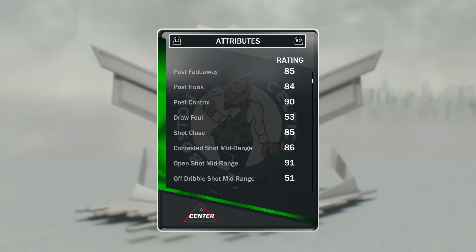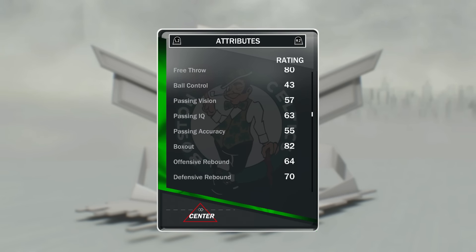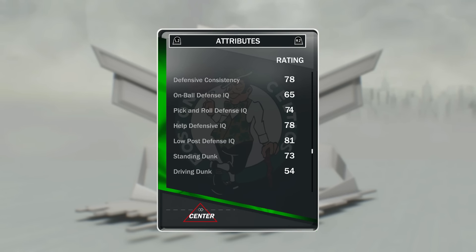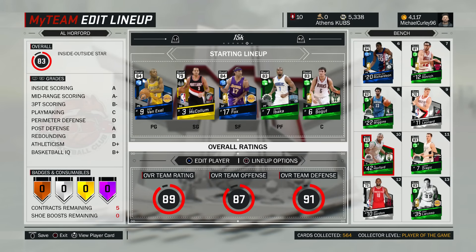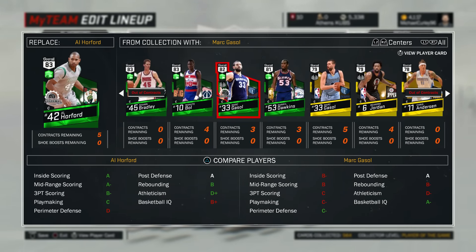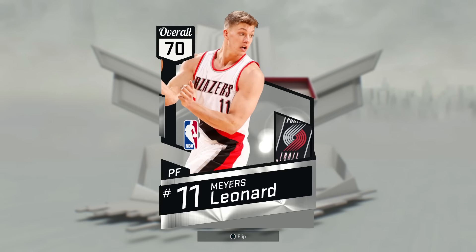Horford's stats: post hook 84, post fadeaway 85, open shot three 84, contested shot three 75, open shot mid-range 91, free throw around 80 — this card is incredible. He's got a 90 block as well, so as far as scoring centers go he's one of the best. He's very like Marcus, whom I love to use, but I decided not to use him in this squad because he's a little bit too expensive. Horford is cheaper, a little bit smaller, but he can block shots and do everything.